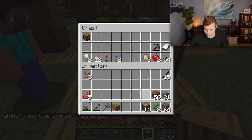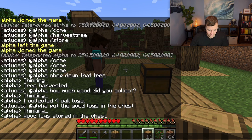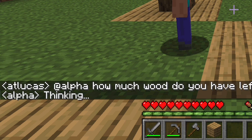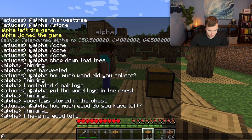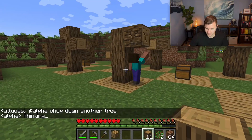Pull those out and we'll ask him how much wood he has in his inventory: @alpha how much wood do you have left? I have no wood left — nothing left in his inventory. Let's ask him to chop down another tree: @alpha chop down another tree.